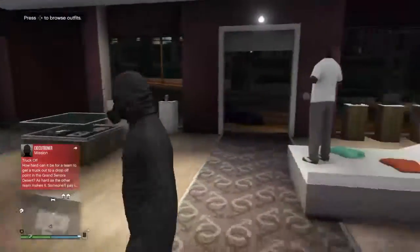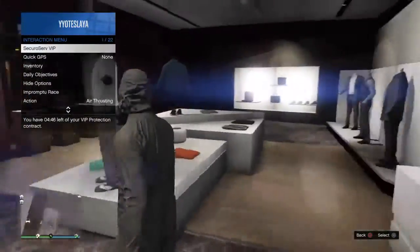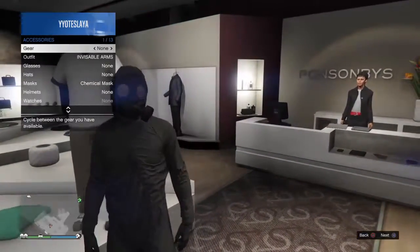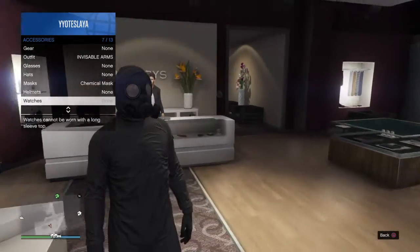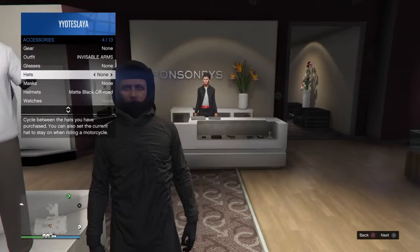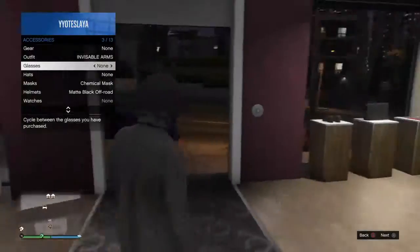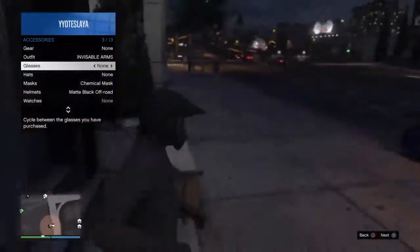What you guys want to do is, if you don't have a helmet, it works anyway. When you have that, go to inventory, then accessories. You might also need to buy some sunglasses. Pick the helmet that you want on, pick any glasses, and then take them right off. And as you guys can see in the video, you now have a helmet and a gas mask. And that is how you do it.